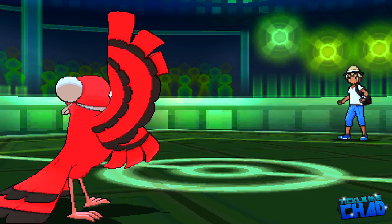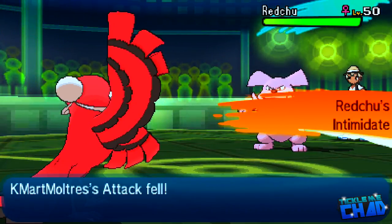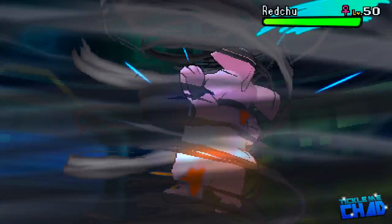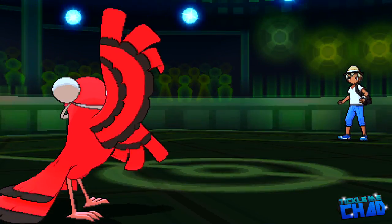Next, my opponent brings out Red Chew, which is the Granbull. I don't know why it's called Red Chew, but whatever. I go for a third Hurricane, and oh my God — I actually landed three Hurricanes in a row! Holy shit. And that is going to kill off the Granbull.